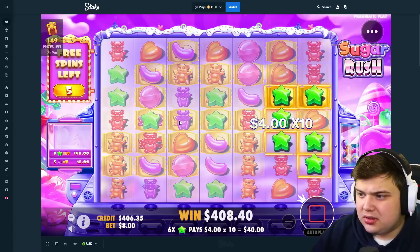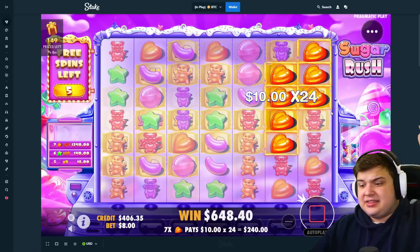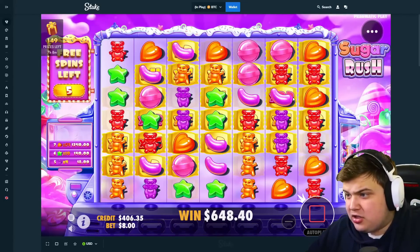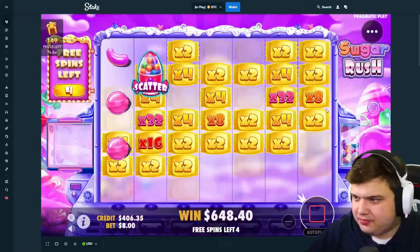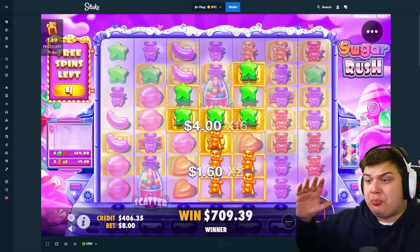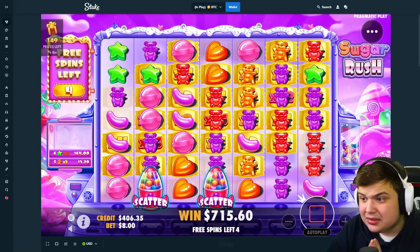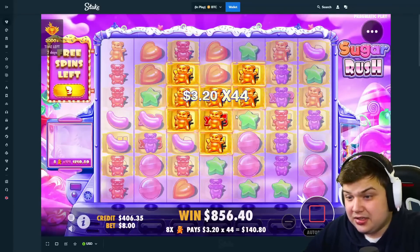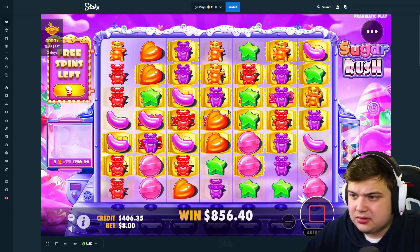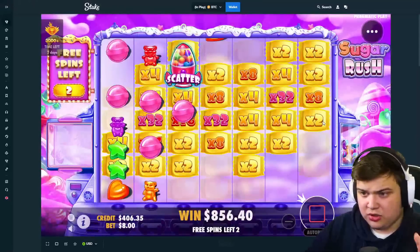Don't stop now, this is where we need the connections the most - the most important part right now. Build up those multis, that's decent. Another 32x on the board, keep them coming. A free trigger right now would be massive on this setup. 32x - come on! All right, it's money back, it's one profit. Three spins, we need to connect something.